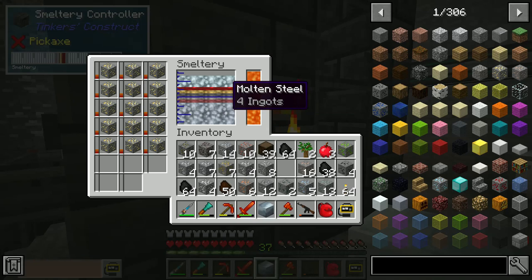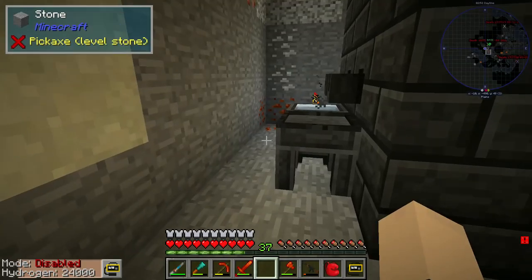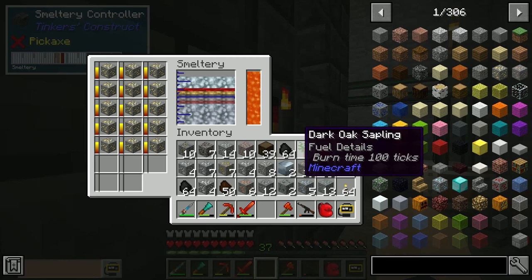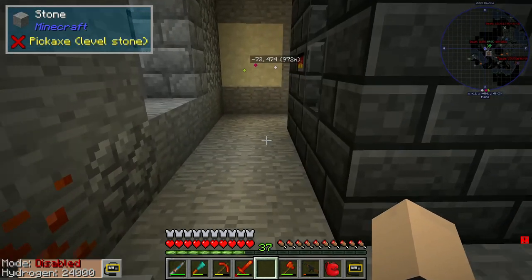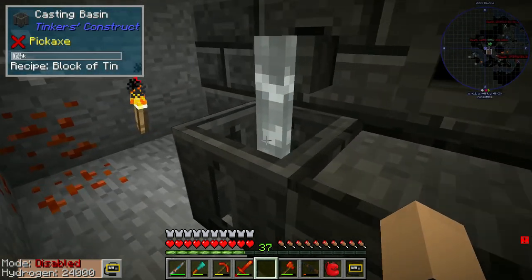Yeah, that right there is the biggest mistake I'll probably make in the whole entire series so far — throwing gold into a Tinker's Construct smeltery, because you best believe that stuff didn't just make gold blocks. No sir, it made electrium. I don't need electrium.